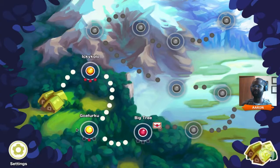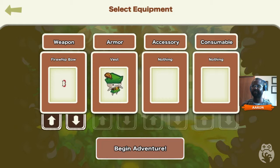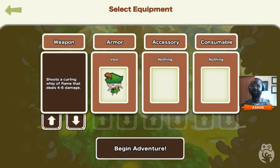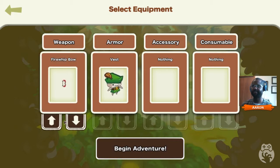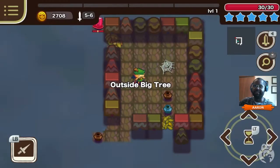I am going to go to the very next level. It's kind of hard, it's called Big Tree. My goal there - I don't even know, who cares - it's going to be to murder some stuff. I've been using the Archer, and I've got a nice fire whip bow. It shoots a curling whip of flame that deals four to six damage. That's hardcore stuff. You need to be able to do some special effects or else you ain't nothing. So I'm outside of Big Tree right now.